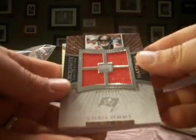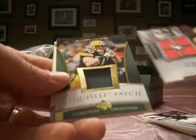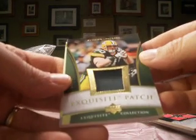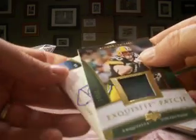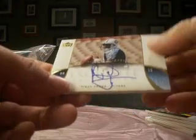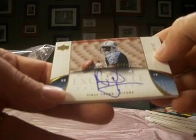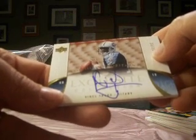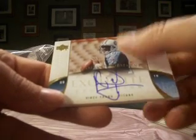And then a Chris Sims quad jersey, number 57 of 75. An A.J. Hawk exquisite patch, number 14 of 30 — a contender for hit number one, draft pick number one. A Vince Young rookie auto endorsements, number 10 of 35, his jersey number.